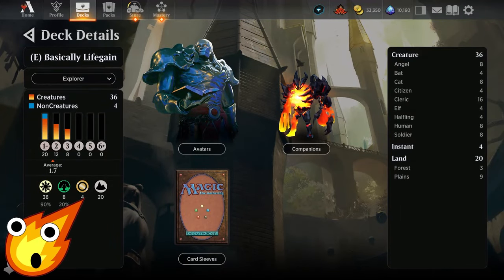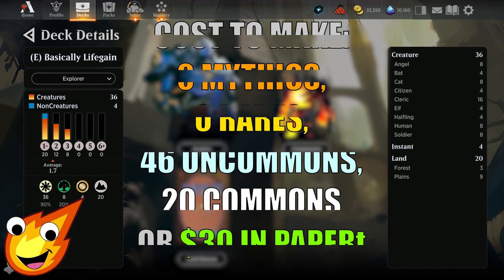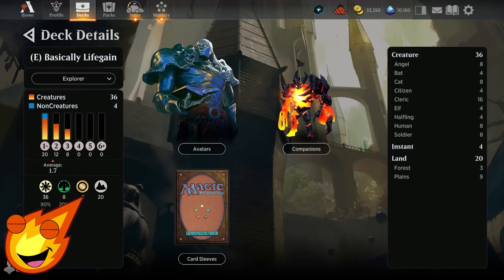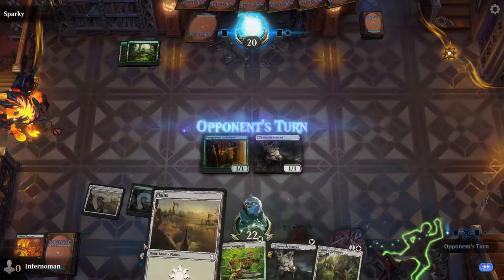Long-time viewers of the channel know how we do it — we have to talk about the stats of the deck before we dive right in. Our life gain deck today uses the Selesnya colors of white and green. We're looking at an average mana value of about 1.7, 36 creatures, four instants, and only 20 lands.